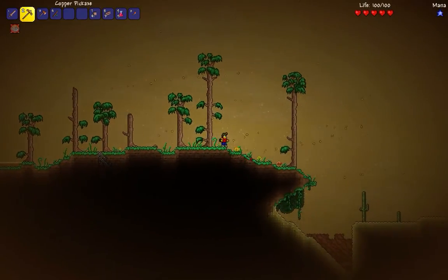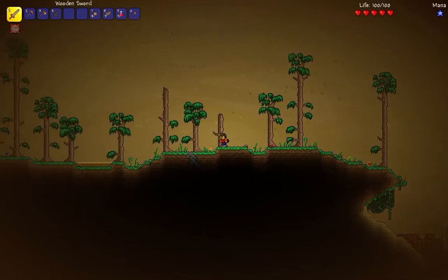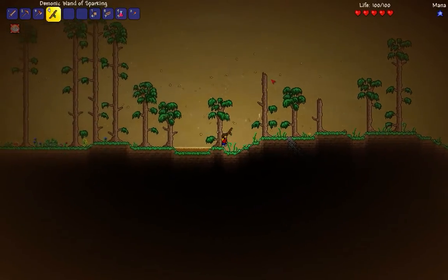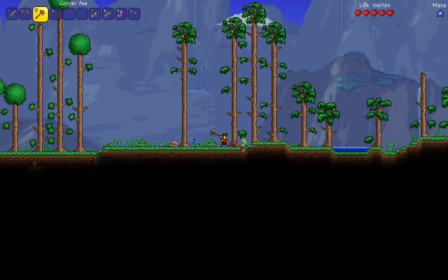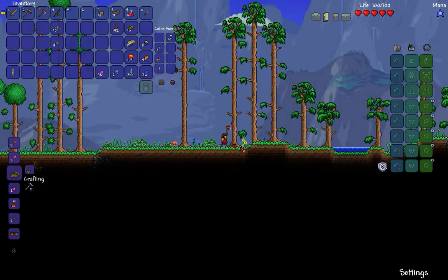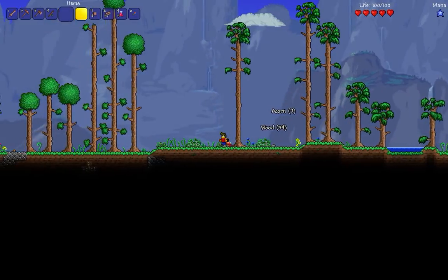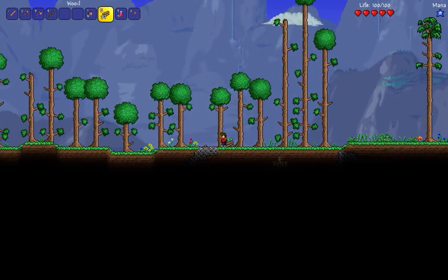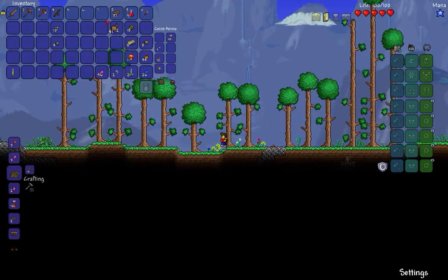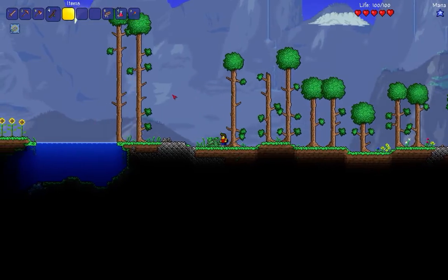That's hard to walk on. Alright, let's go this way because I don't like the sand stuff. So let's chop down a couple trees here on the way back home, get a couple more acorns. That seems to be good enough — I don't think we need this.